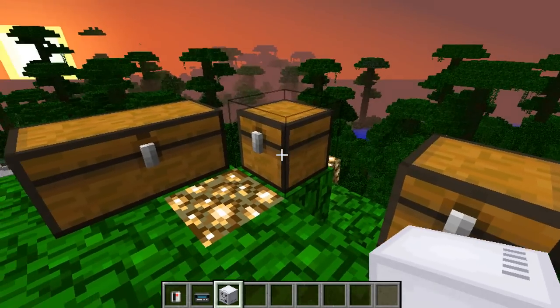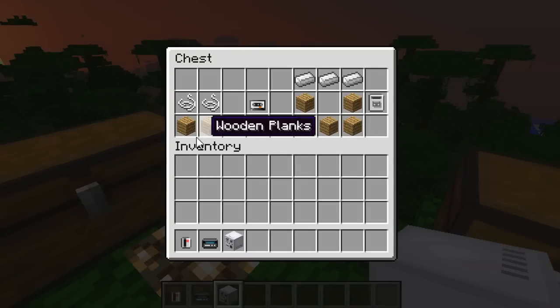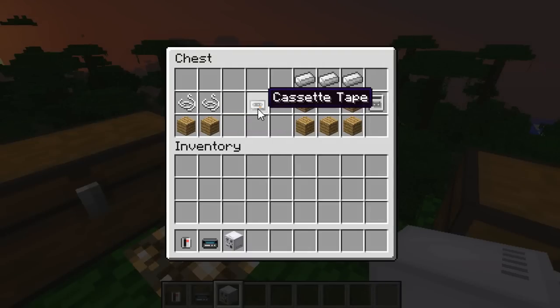On to the next chest — you're going to be able to craft your cassettes. To make those you need two wooden planks and two string, which will make a single blank cassette tape. The white ones are your blank ones, just called cassette tape. Those are the ones you're going to pop into your cassette recorder to be able to record onto them.